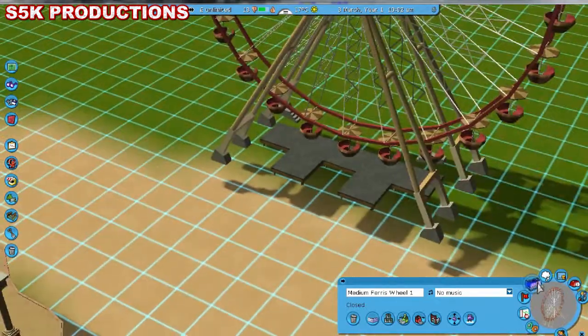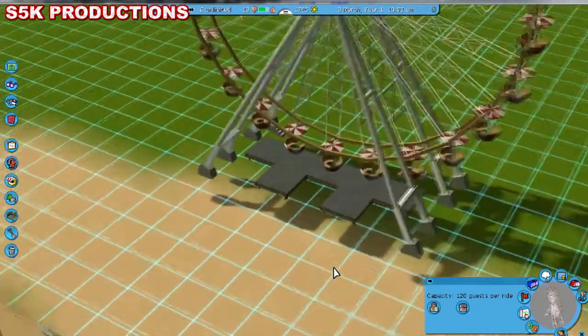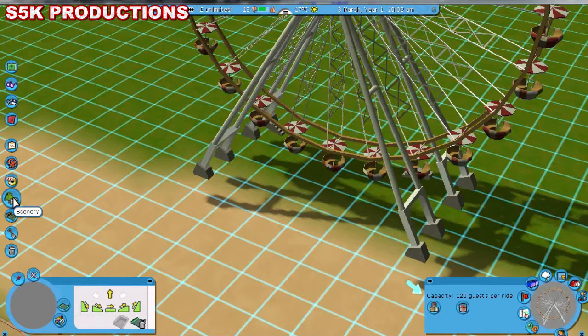Big news this morning: SDG, the Custom Scenery Depot, has gone down again. Well done — you had one job. This is amazing; I suppose it's like the third time or something it's gone down.